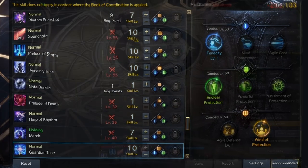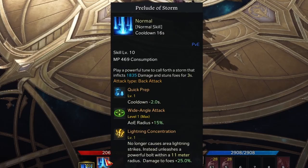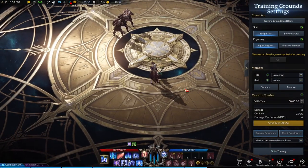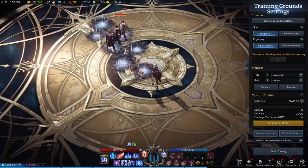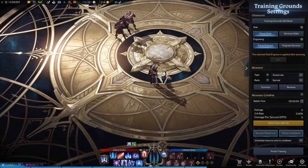Prelude of Storm is an amazing ability because it can peel your teammates and help catch people not paying attention. When you cast it, it stuns for three seconds — only 1.5 seconds in PvP — but that allows your team to capitalize on that, or you can peel your teammates from getting jumped on by a Deathblade or whatever.